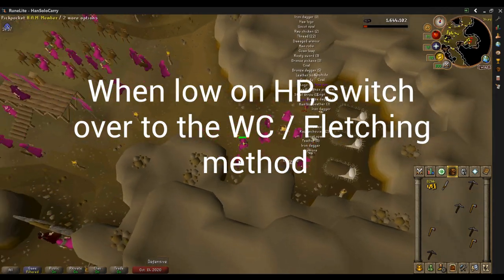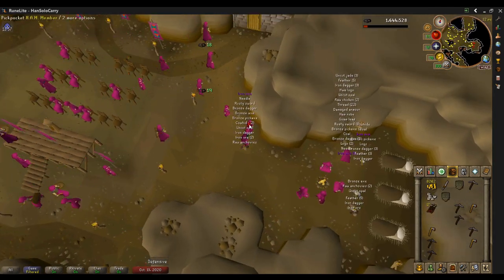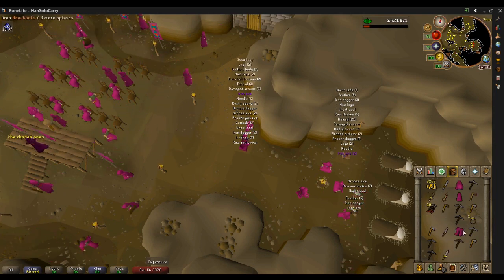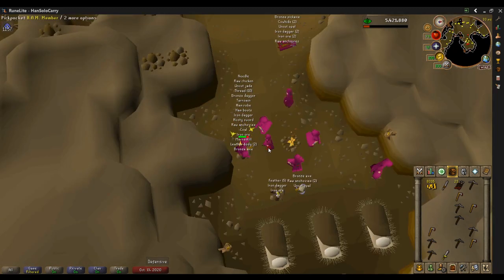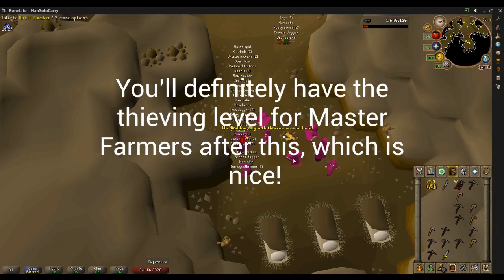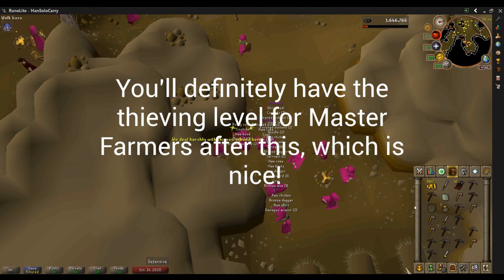When you're low on HP, if you do start getting hit quite a bit, just head up and start chopping trees. You're still close to the general store — heal yourself back up to full. It's going to happen a lot on a fresh account. But as soon as we start getting into the 50s and 60s for thieving, we might get to like 45 by the time you have enough money here. It does come out to at least master farmers and about 10 gold per thieving action.